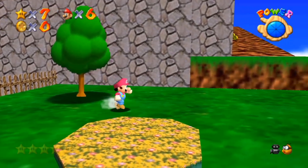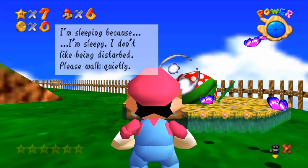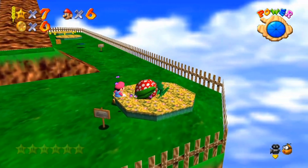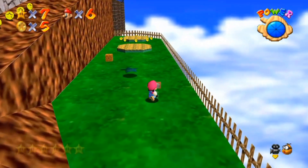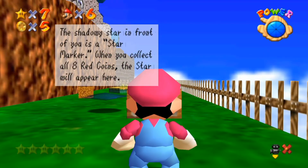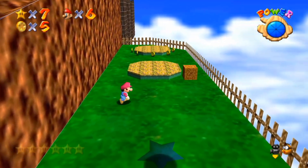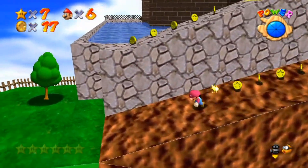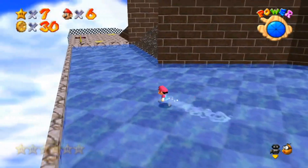Now we are in Whomp's Fortress. This is probably my favorite course of the game. There's a sleeping enemy — I'll be very quiet, and then punch him in the face. Now you are in eternal sleeping. Got a blue coin out of it. The shadow star in front of you is a star marker — when you collect eight red coins, the star will appear here. I feel like this is probably my favorite level in the game. It's just so fun to traverse around.